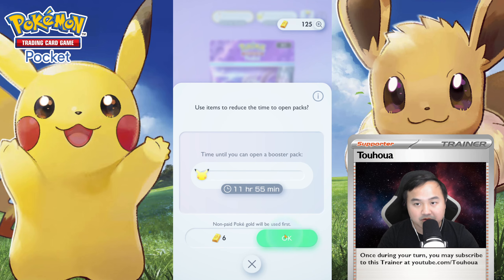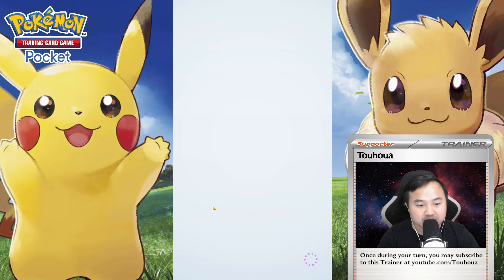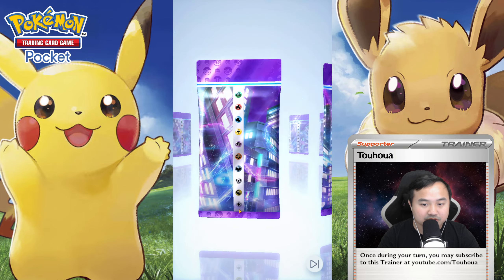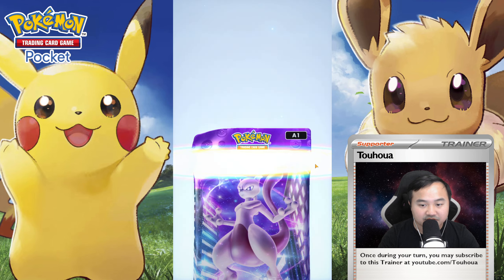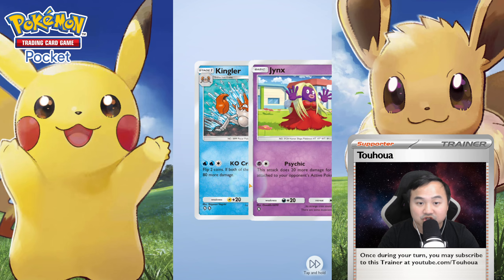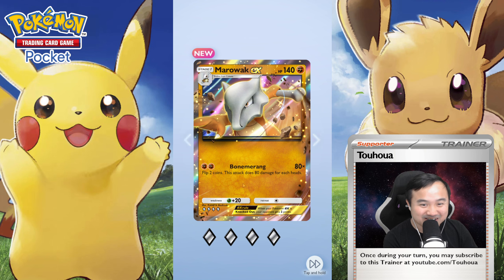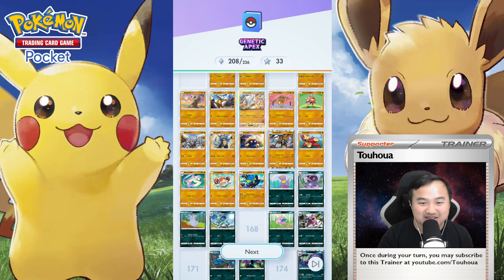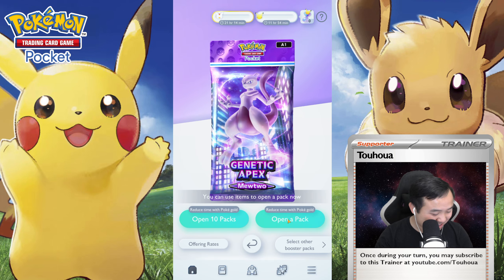Ninth pack right here — can we continue with our luck of pulling new cards or full arts? We got a Zubat, a Wooloo, a Jinx, a Kingler, and yes — that's a new card, and a very good card indeed. 208 out of 216.